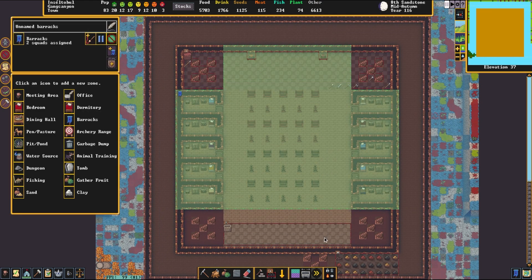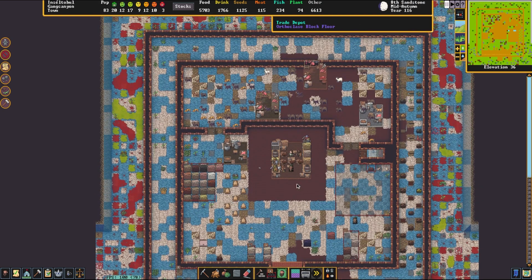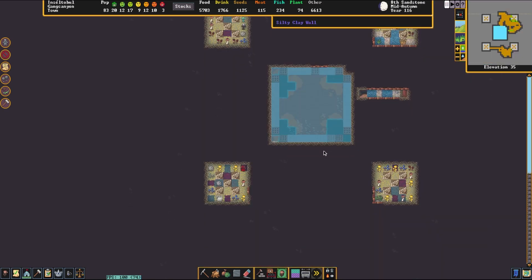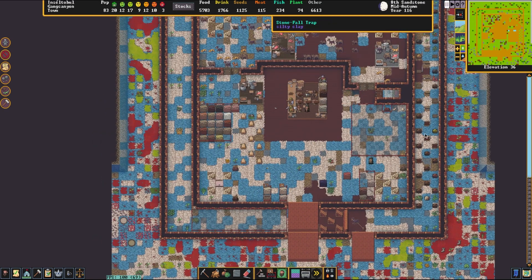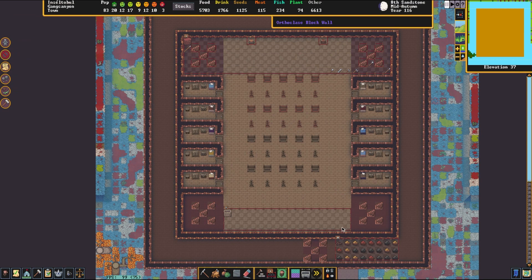One layer down, you can see an extension to that barracks with two squads assigned. We can move down a little further, and this is the farming layer. Now, in order to get into the fortress itself, you have to go down to this layer, where there are two separate entryways — one lined with traps and one that is just a direct route in where you can trade. And then, of course, there are bedrooms for the military.